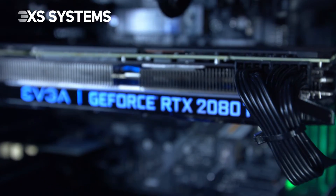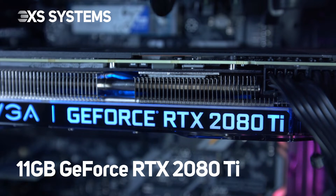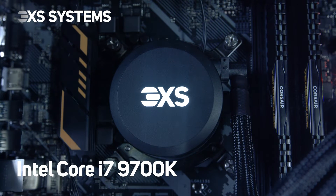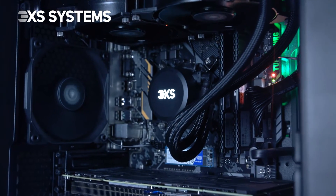It features an 11GB GeForce RTX 2080 Ti Black Edition graphics card, which has been paired with an Intel Core i7 9700K 8-core processor that runs at 3.6GHz.